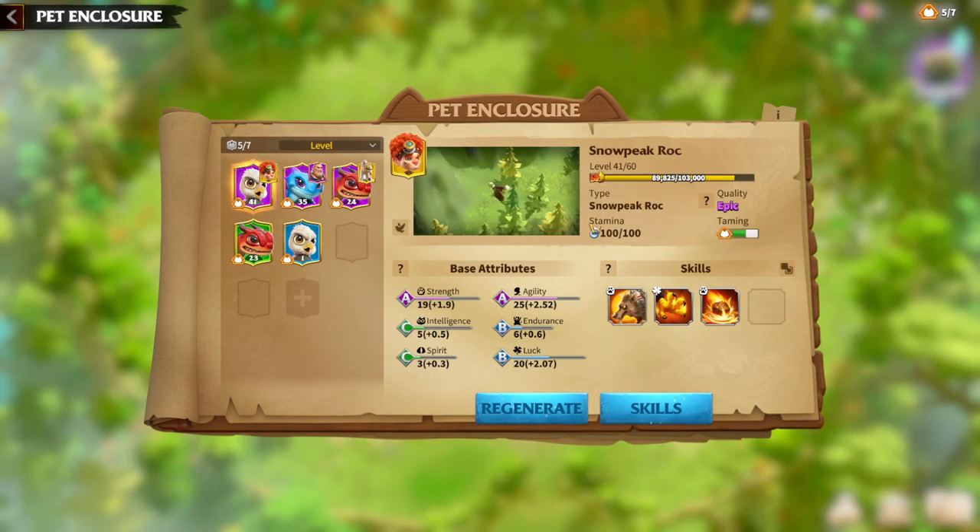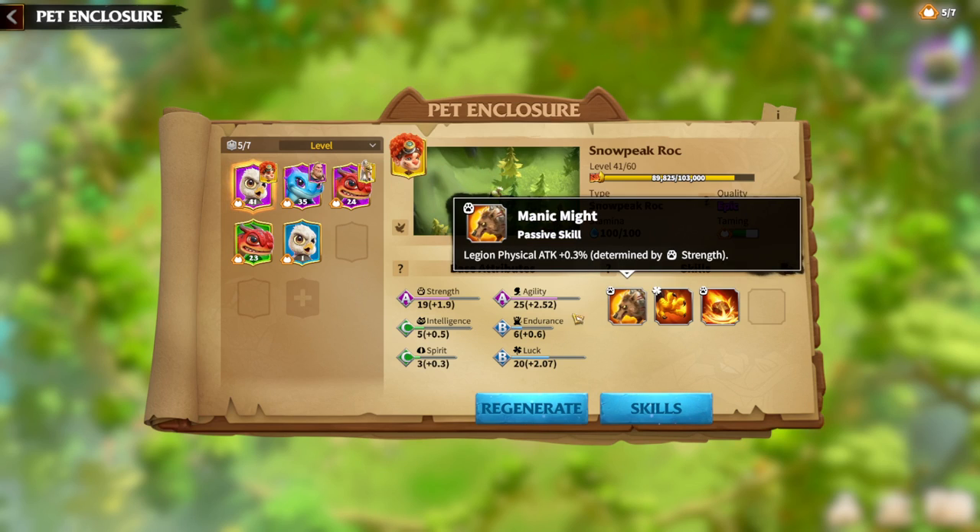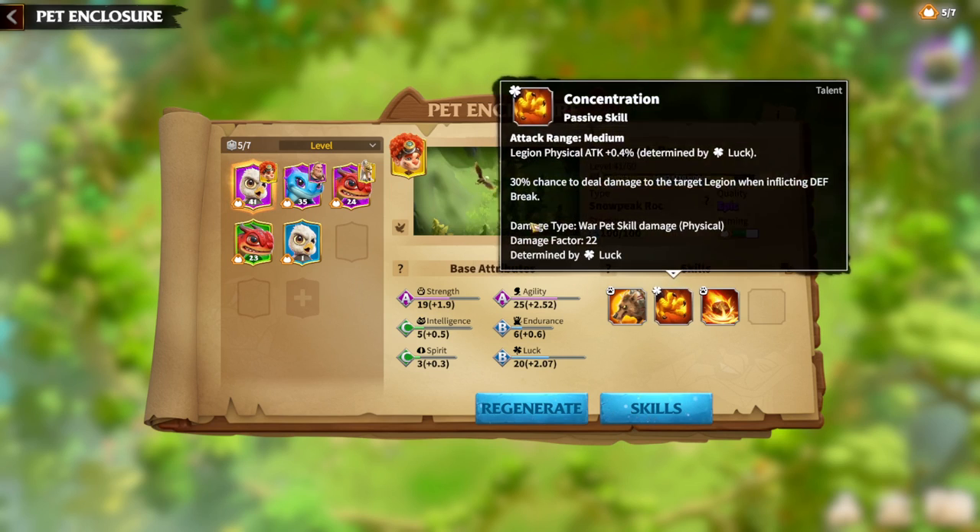Let's say we got really, really lucky and we have a legendary pet. Legendary pets have mainly all stats good. Epic has only two A-grade skills, but as I know, legendary attributes mean every skill will be at A level, and some will be S. S level is amazing — you will get a lot of stats and a lot of strength on the physical attack percentages.